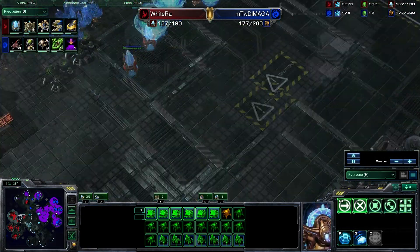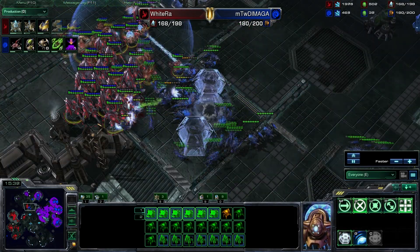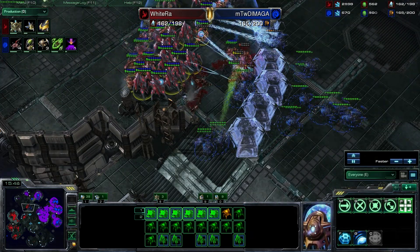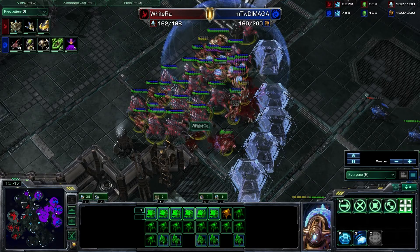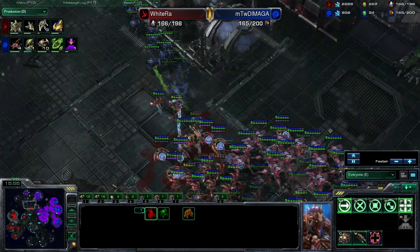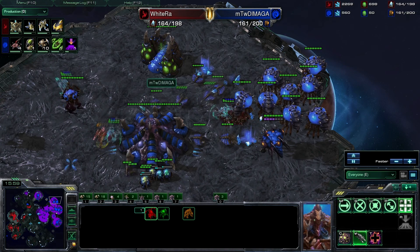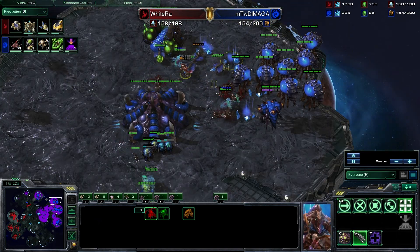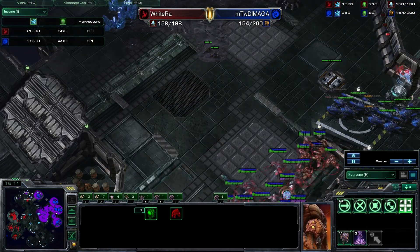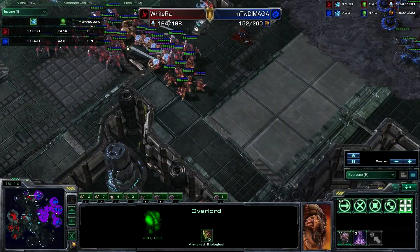WhiteRa is lucky there isn't some counter-attack — even a small contingent of zerglings or roaches could be doing a lot of damage at his front right now. But DiMaga decides he has more pressing matters with this giant army at his far expansion. The warp prism is doing a lot of damage, and WhiteRa catches the roaches off guard. WhiteRa is dominating — nothing here to defend with. WhiteRa takes about a 20 harvester lead.